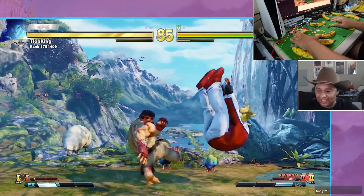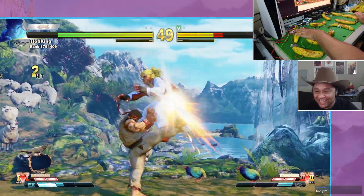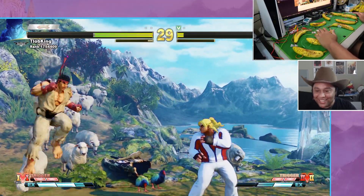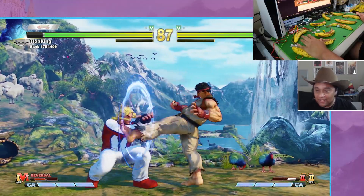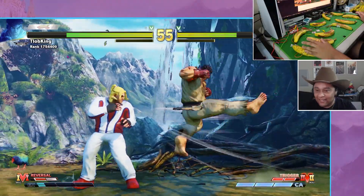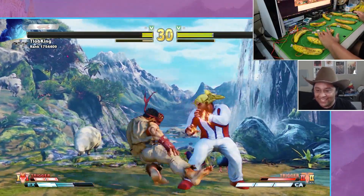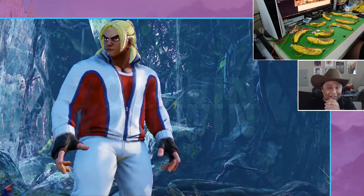It's so hard to block cross-ups on a freaking banana. The Mega Punch DP there — yes, okay, we got something. We're learning. We won! I thought we had another round! Let's go!